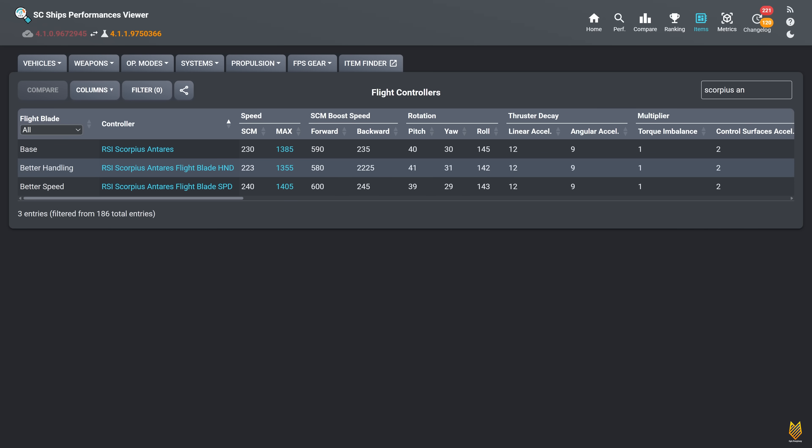According to all the ships we've looked at, the pattern is very clear. For the handling blade: SCM speed decreases by around 7–10 m/s, maximum navigation speed decreases by 20–30 m/s, SCM boost speed forward and backward decreases by 10 m/s, and pitch, yaw, and roll increase by 1, 1, and 2 degrees per second. For the speed blade: maximum navigation speed increases by 20 m/s, SCM speed increases by 7–10 m/s, SCM boost forward and backward increases by 10 m/s, and pitch, yaw, and roll decrease by 1, 1, and 2 degrees per second. So which blade do you use for these fighter ships?